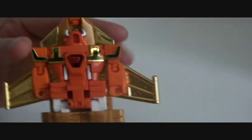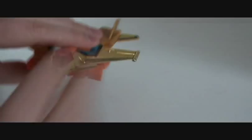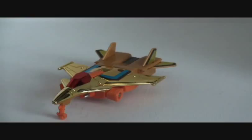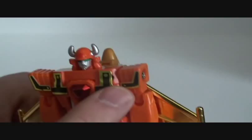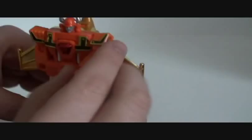It does have a landing gear, which is nice. To transform him is really easy: pull his legs down, pull those back, push his back, turn his head around, and there you go — there's Kaiser. Nice stickers; at least these stickers kind of cover the screw holes, which is nice. He's got a lot more articulation, just because of some of the transformation he has to go with.